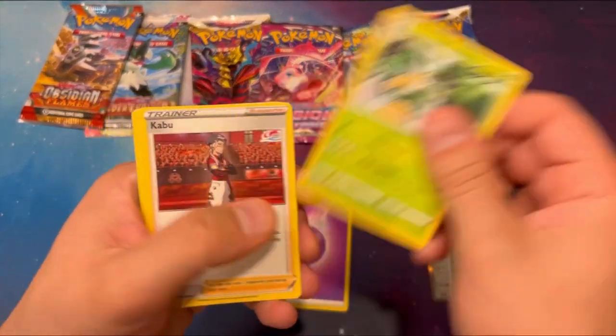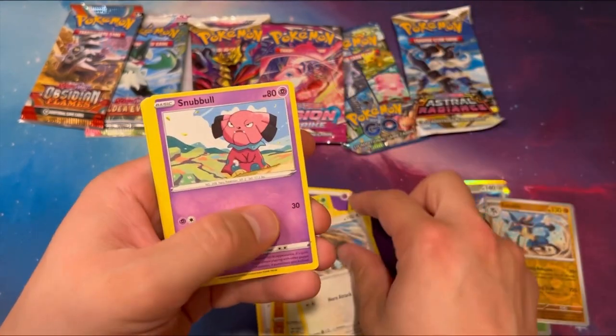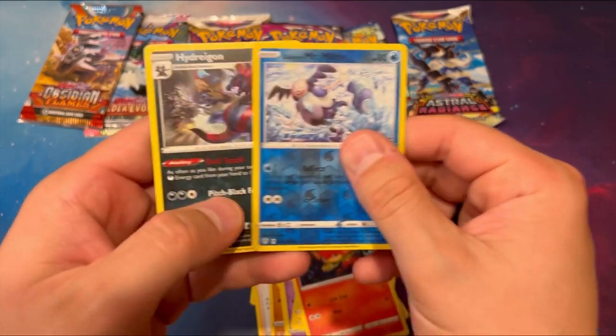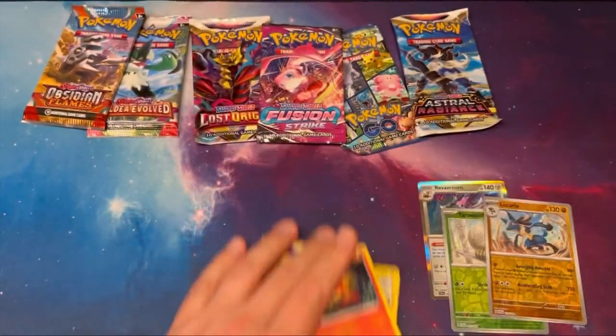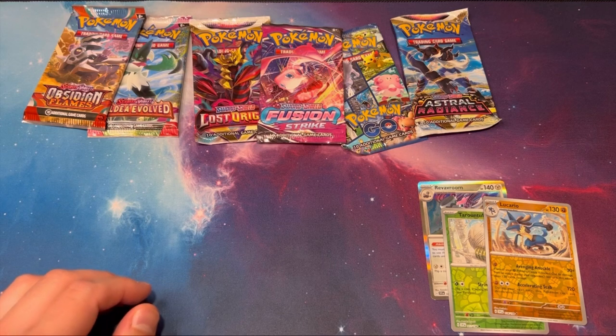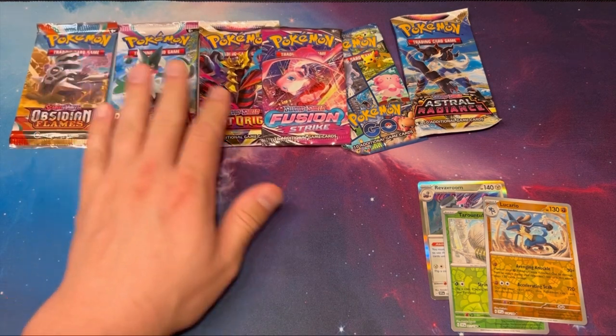Energy, Simisage, Kabu, Solrock, Rookidee, Tauros, Snubbull, Marnie, Pangoro, Mr. Mime, and Hydreigon. So we've gone five packs with no hits — we are due for a hit right now.